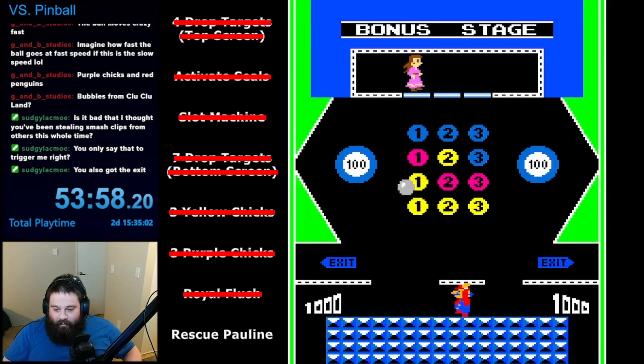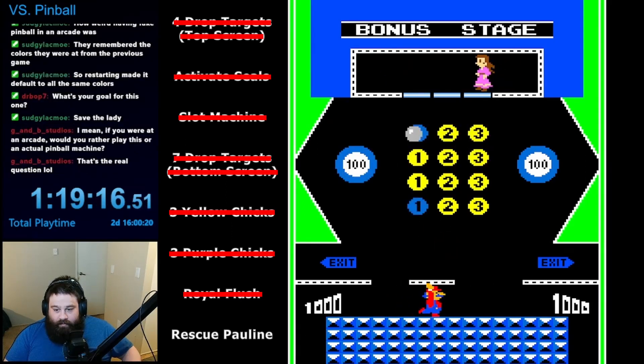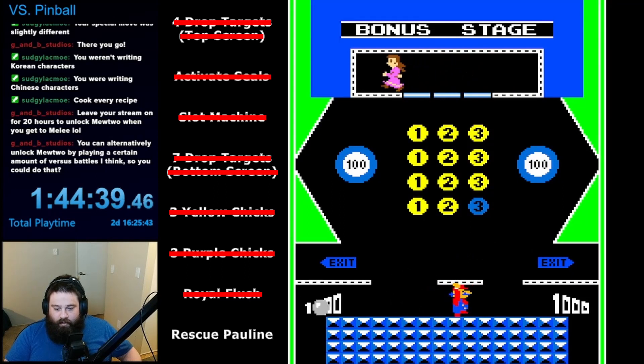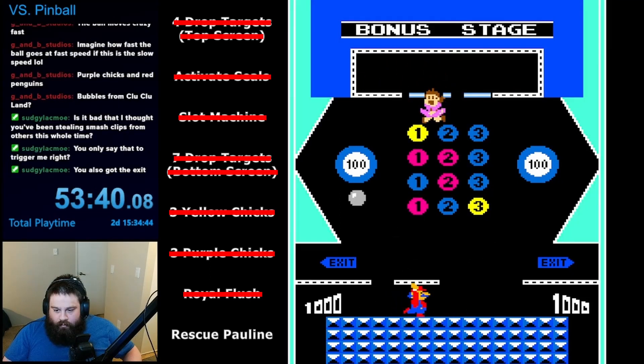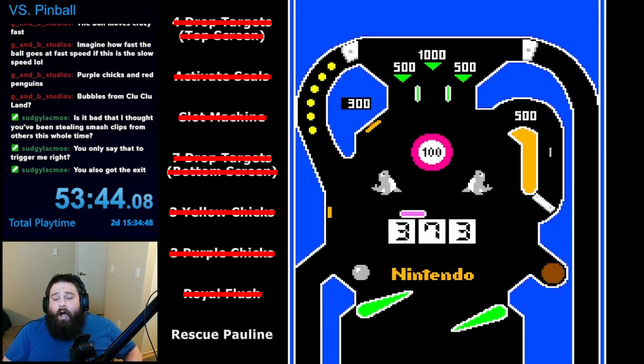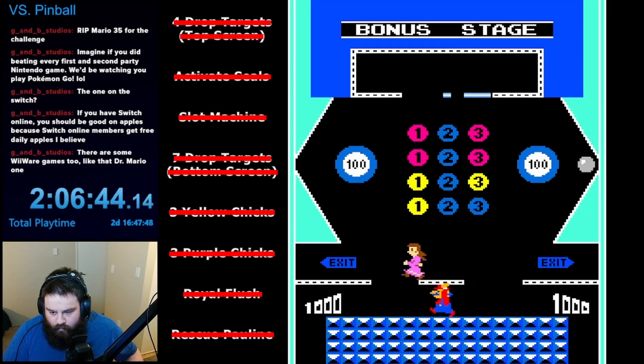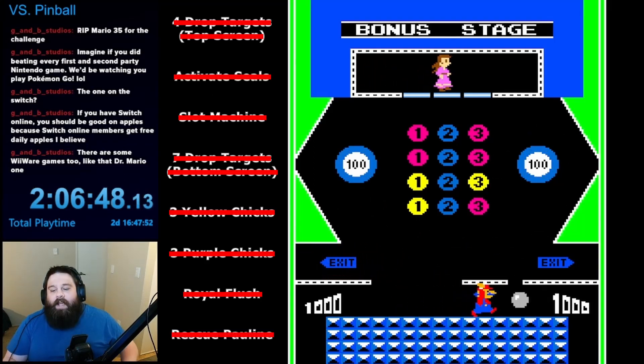All that was left was to rescue Pauline. For some reason, this took me so much longer this time around. I just kept failing the minigame. I don't know if it was actually harder in this version, but I just could not get it. One time, I even got Pauline down, but the ball exited before Pauline actually escaped, so I didn't get the extra points. Finally, though, after two hours of attempts, I finally rescued Pauline. With that, I completed every challenge, and Versus Pinball was complete.